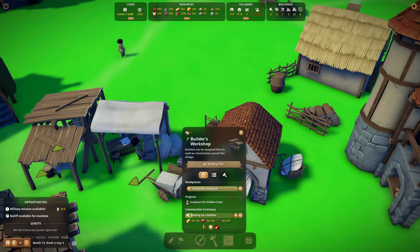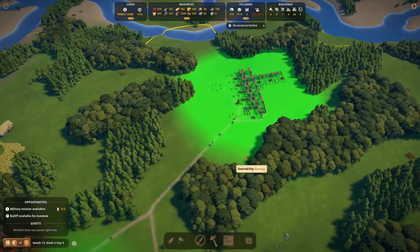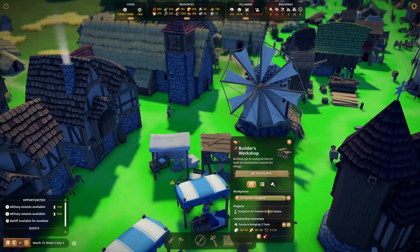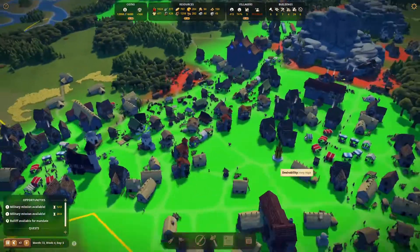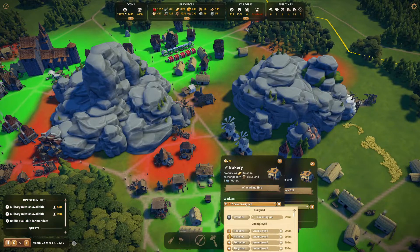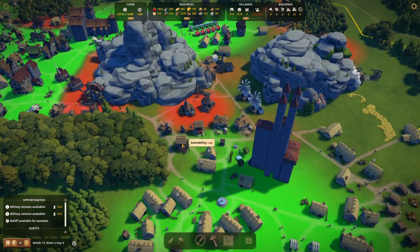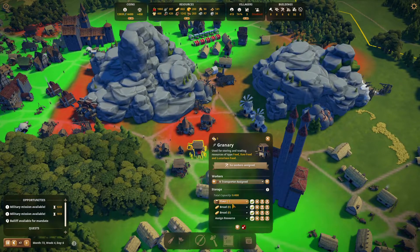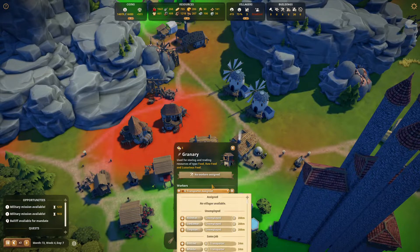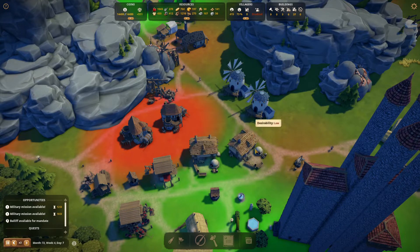Excellent — sculpture for golden cross, so this is the really expensive one. That got me a ton of jobs and everybody is now busy. That drained a lot of my marble. Two bakers — I need two bakers over here. This granary has wheat in it, this one doesn't have any flour at all. Are you missing transporters? There we go — that would help.